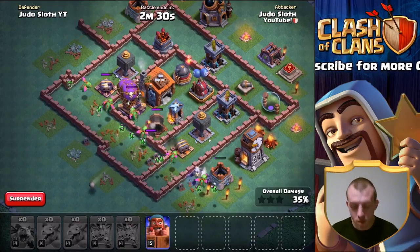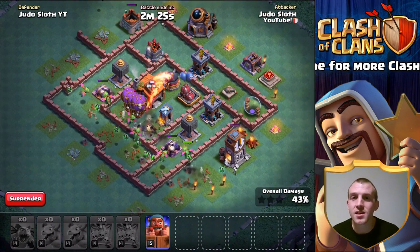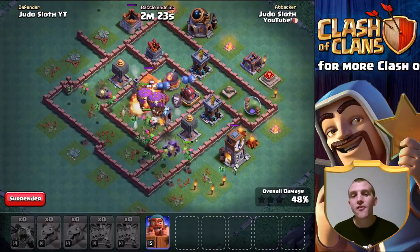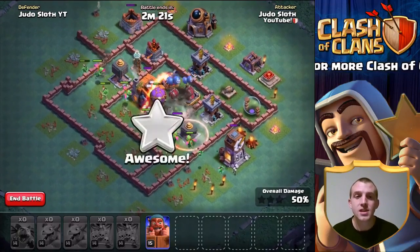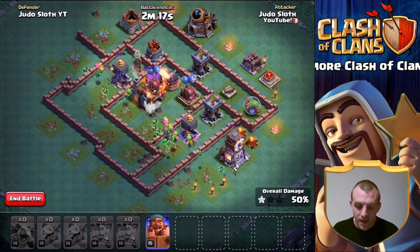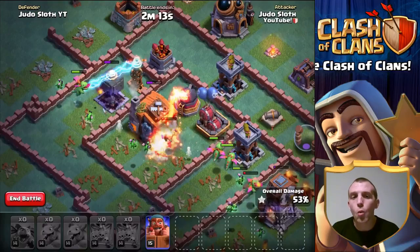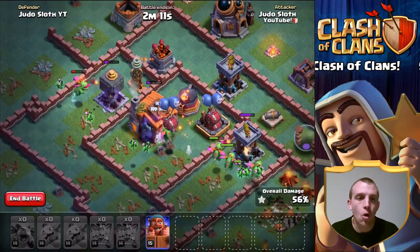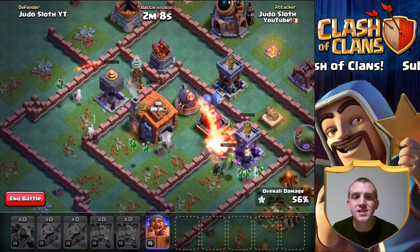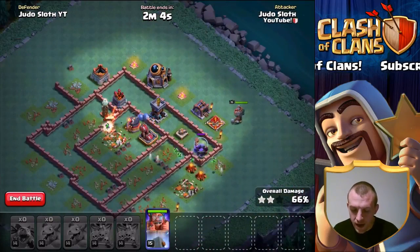That is the only way you can see the Dropship really having an effect on the multi mortar and the cannon. From what I've tested here on the dev build, I think the Dropship is best used by tanking for the baby dragons — but let me know what you think down in the comment section below. As you can see, we're just going to get the two-star here without even using our Battle Machine.